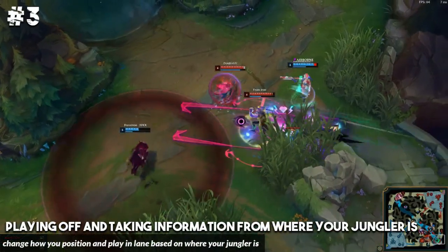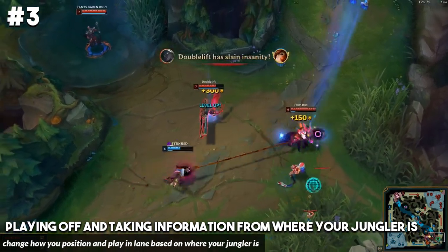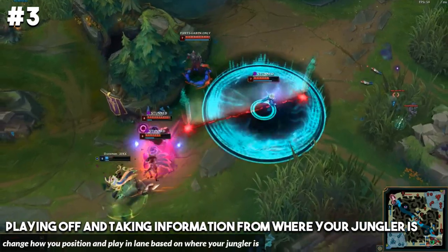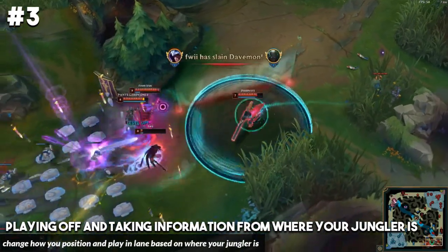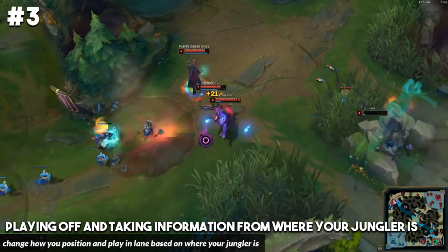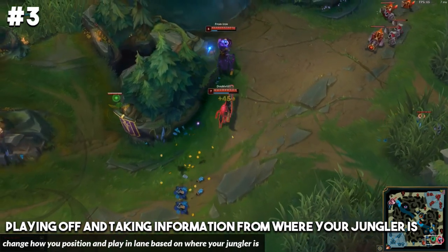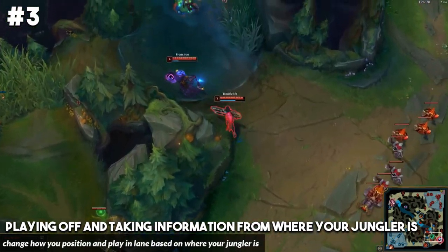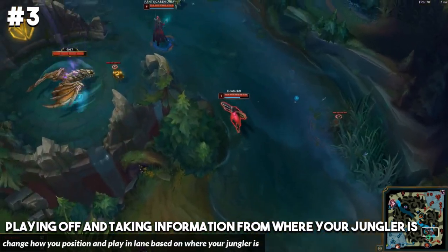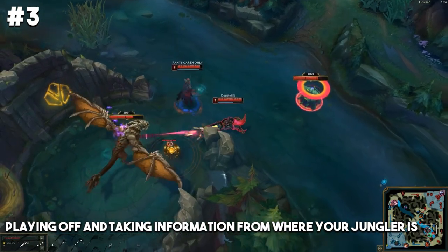For number three, a lot of players do not play off or take information from where their jungler is on the map. Your jungler is basically like a ward for you. If your jungler is in the top side river going for an invade on the enemy jungler's top side, you can use process of elimination and almost guarantee that the enemy jungler is going to be on the bot side of the map. You don't even need to have spotted the enemy jungler — just by where your jungler is, you can have a really good idea.